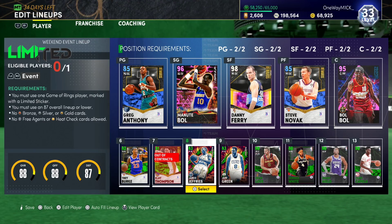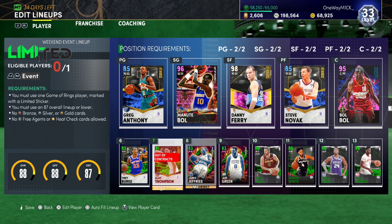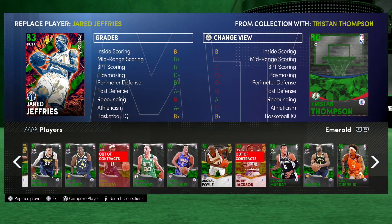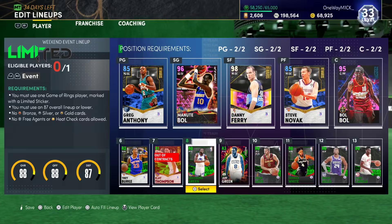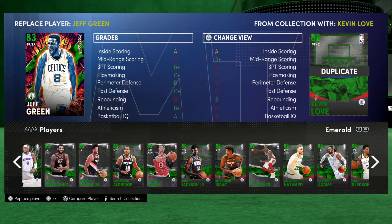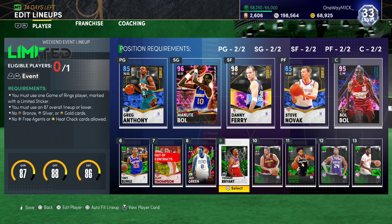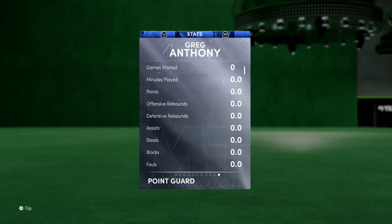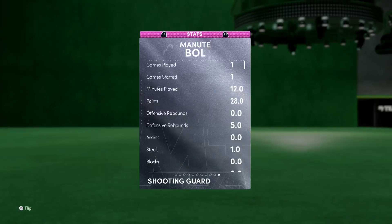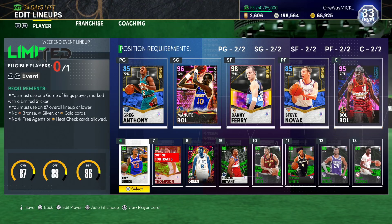Was this not the exact team that we had for an 87 overall? There we go — that's our team right here. We've got our team. 87 overall: Greg Anthony, 54 gold badge Sapphire point guard. We've got Manute Bol — just God tier. Danny Ferry. Steve Novak. And Bol Bol. These guys will play 90% of the minutes.